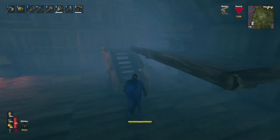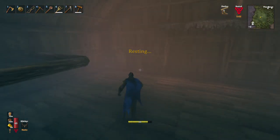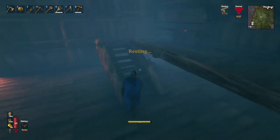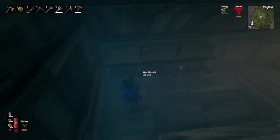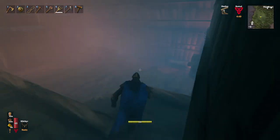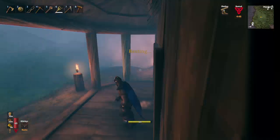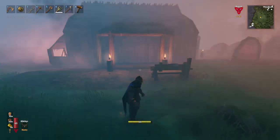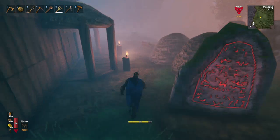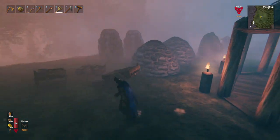Hi everybody and welcome back to episode 31. In the previous episode we just moved everything in and gave ourselves a bit of stuff to craft and build with. We bought ourselves a little kitchen outside. It's very foggy, and while I was off camera I did go around and place these lights to give myself a bit of visibility because of this fog.